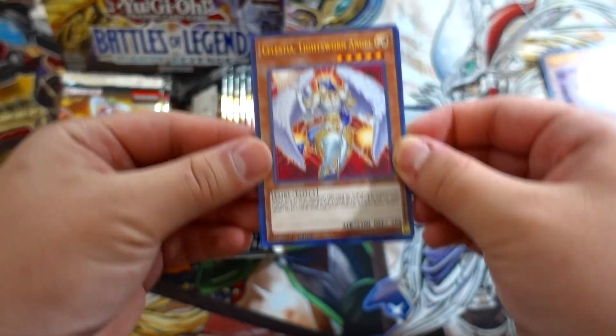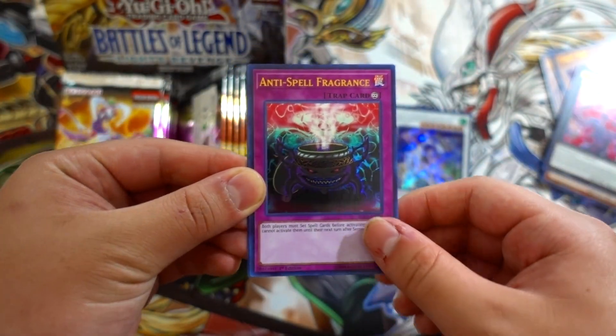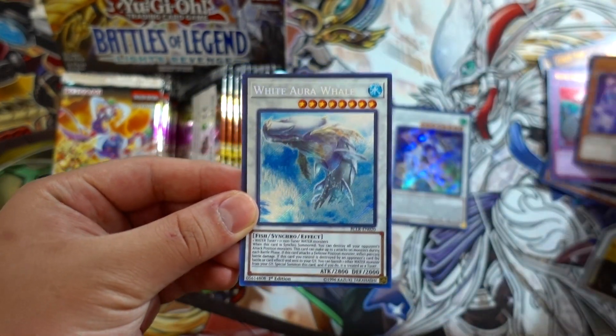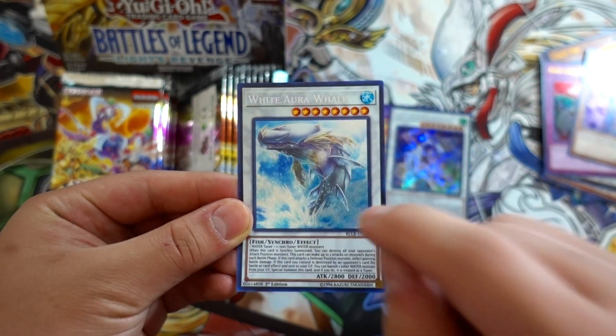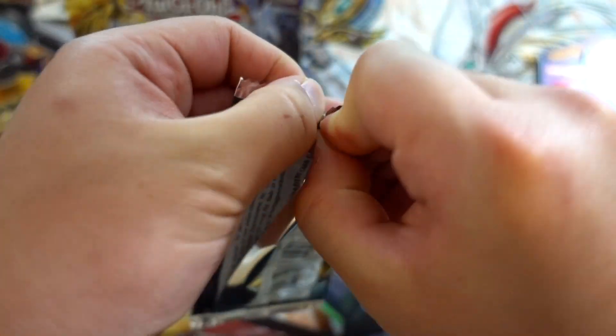Next pack: we get Celestia Lightsworn Angel, Neo Galaxy-Eyes Photon Dragon, Anti-Spell Fragrance — one of the best Ultra Rares in the set — Spellbook Magician of Prophecy, and of course White Aura Whale. This card is really broken; it reoccurs itself and is also a nuke on summon, which is very powerful. It's going to be really good in Mermail.